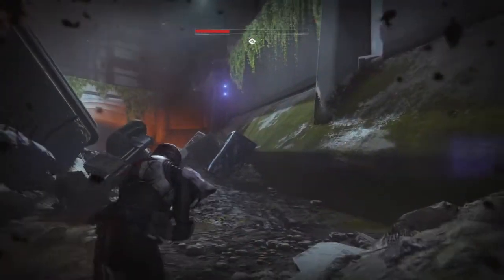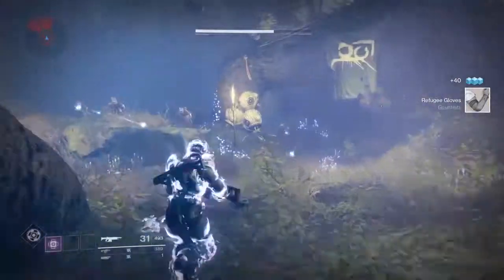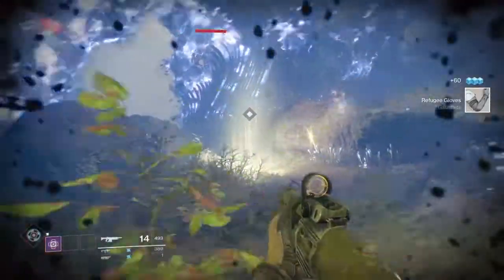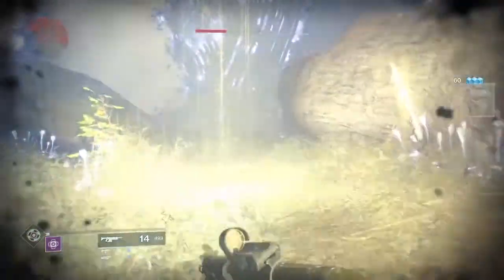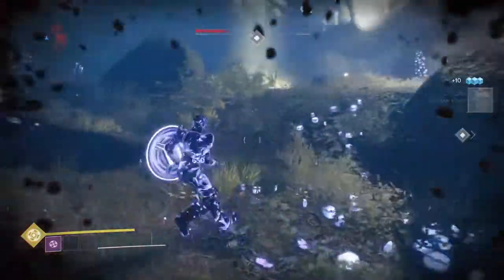Lost Prophecies are tablets acquired from Brother Vans at the Hub. Once added to your inventory, you'll complete certain steps in order to finish them. Once you've done that, submit the tablet to Brother Vans and he will give you an item that you can take to the Forge in exchange for 1 of 11 unique Osiris-themed weapons.